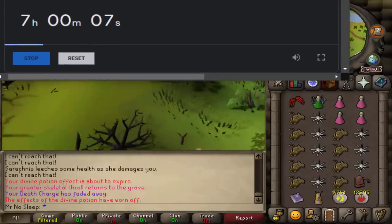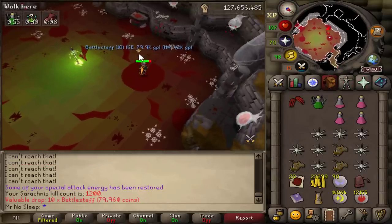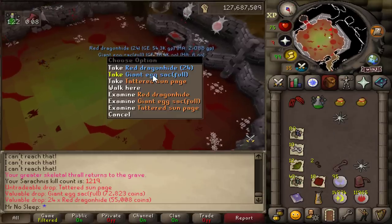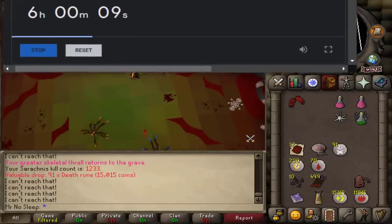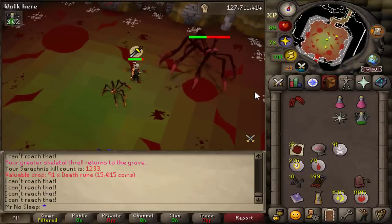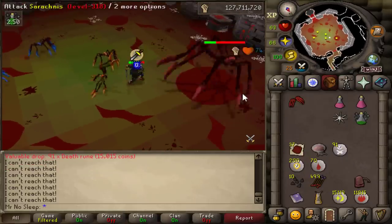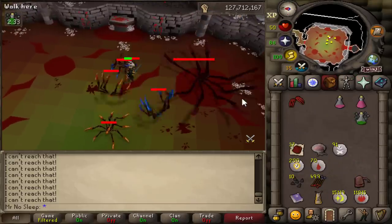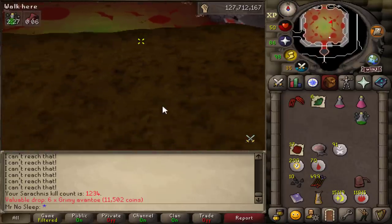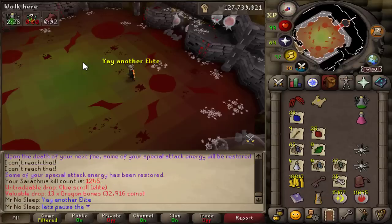I tried to keep this video shorter than my corrupted gauntlet one — I felt I dragged that out. I'm showing hour increments and every 50 or 100 kills, as well as any standout drops, plus the first ~20 kills so you get a good idea of what to expect. I tried out the bludgeon for about an inventory — those clips were shown — and I just wasn't impressed. Kill speed didn't seem faster, but it didn't seem much slower either. That's why I stuck with the fang.